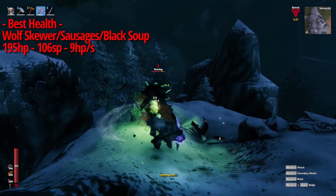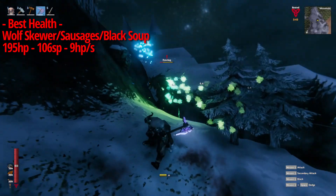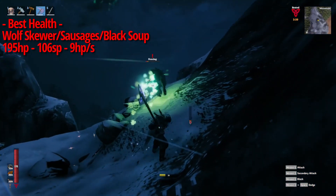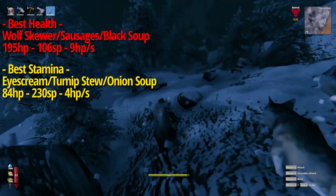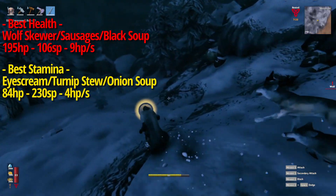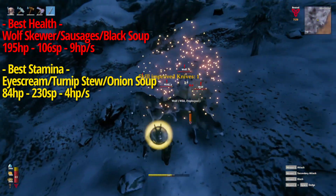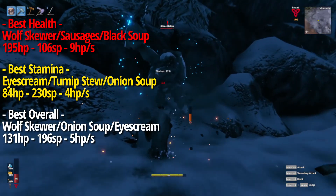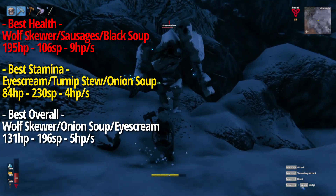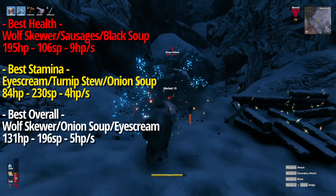The best health setup in the silver age would be wolf skewers, sausages, and black soup, giving you 195 total hit points, 106 stamina, and 9 health regen. The best stamina setup would be ice cream, turnip stew, and onion soup, totaling 84 hit points, 230 stamina, and 4 health regen. The best overall setup would be wolf skewers, onion soup, and ice cream, giving you 131 hit points, 196 stamina, and 5 health regen.